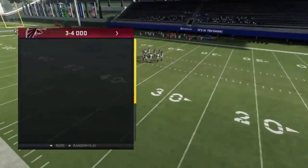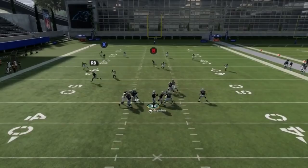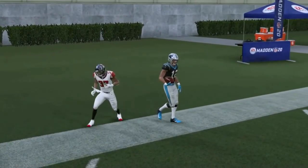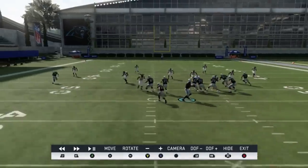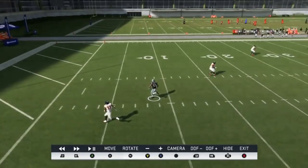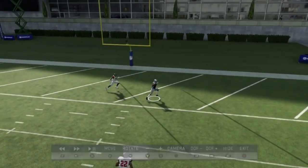Next up, we've got the Close PA Cross — this is a natural cover four beater. I'm going to pass block my running back and wait for that X route to clear so I can throw it up over the safeties. All you're really doing is waiting for this guy to get inside of the safety — the safety can't catch up. I'm just going to pass lead away from the safety to the outside. That's all I really have to worry about.